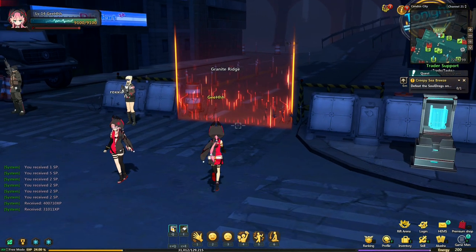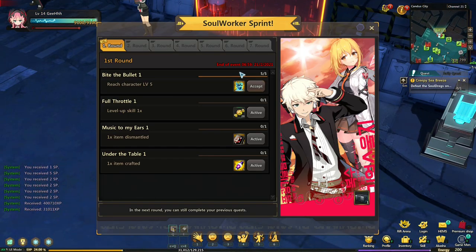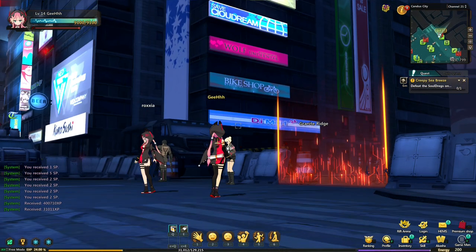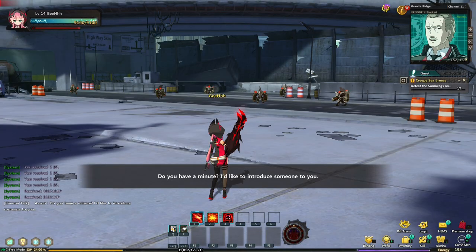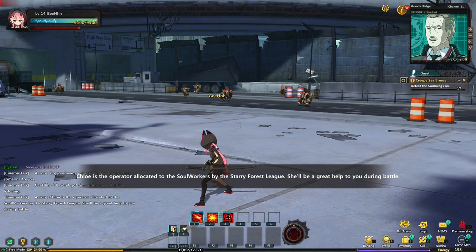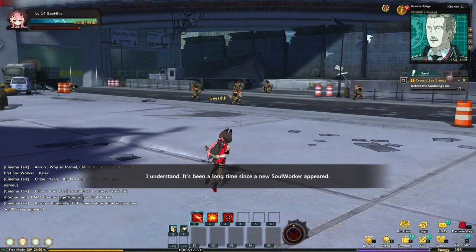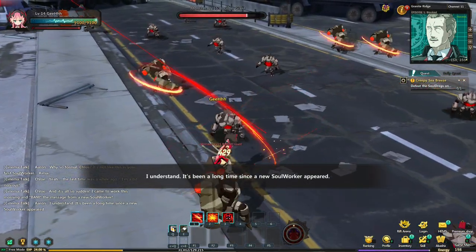Now according to the quest we need to go to the granite ridge. Let's open up this soul worker sprint first — it's a help, let's just ignore it. Let's go to the granite ridge. Enter, I'm pressing enter. There it goes. How about let's finish the conversation first before we play. I'm liking the art style of this game, but not the environments though — the characters I like. I guess let's hunt some soul dregs because the conversation has been going on for almost two minutes. Let's hunt down the enemies.